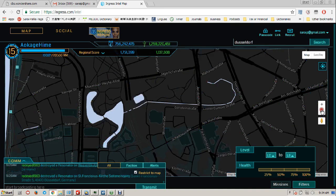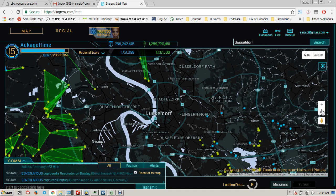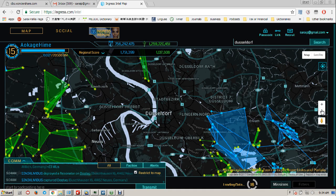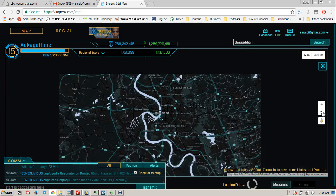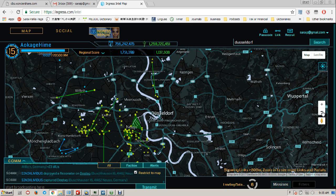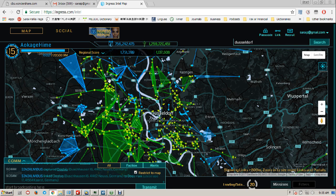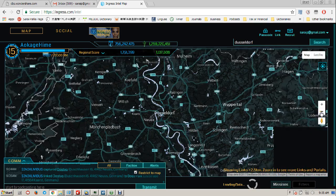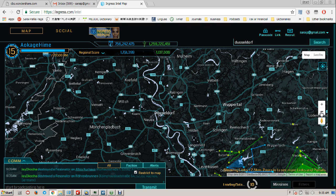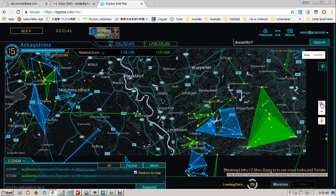When people build really big fields — if we zoom out, hopefully we'll find some — the Enlightened usually has some multi-layers in the Düsseldorf area. Are there any today? I don't think so, but I'll keep zooming out until I find one, because someone must have some multi-layers somewhere. We've got some Enlightened action going on over here — look at this beauty! This is what I'm talking about.